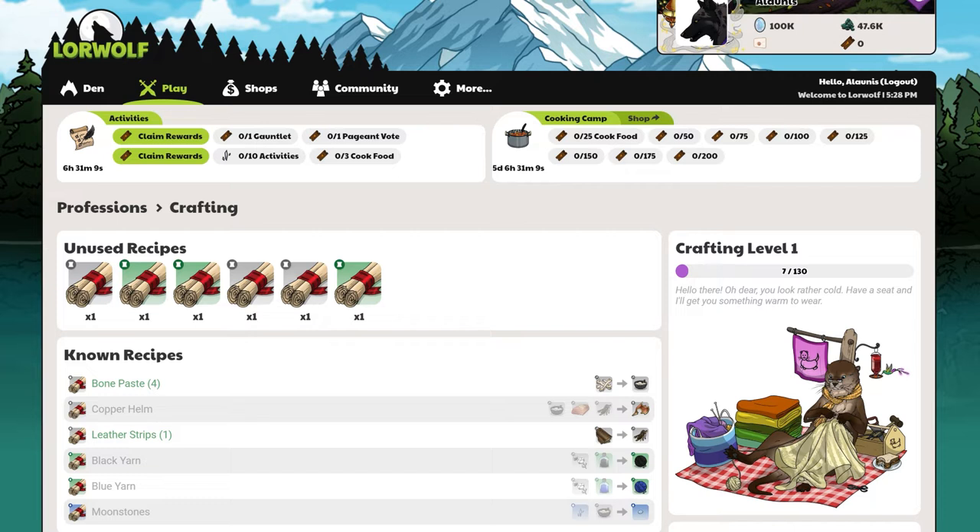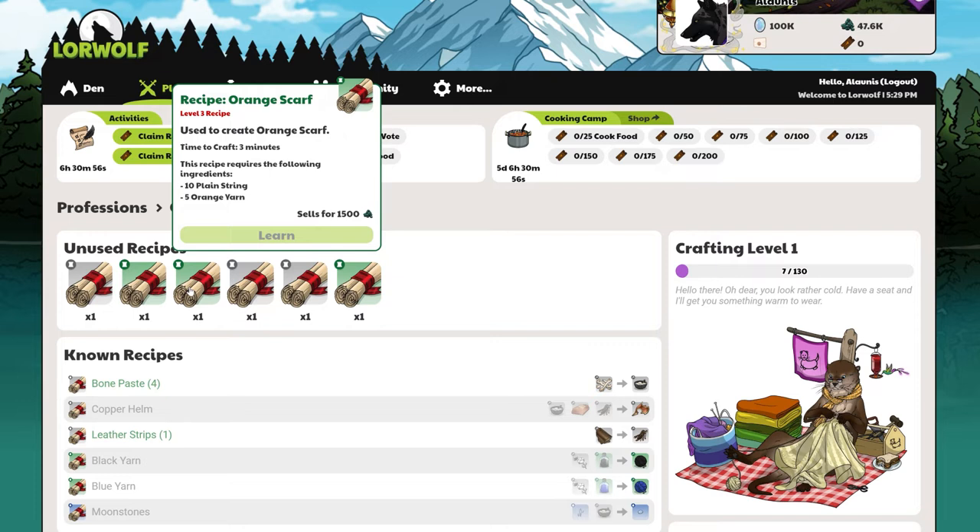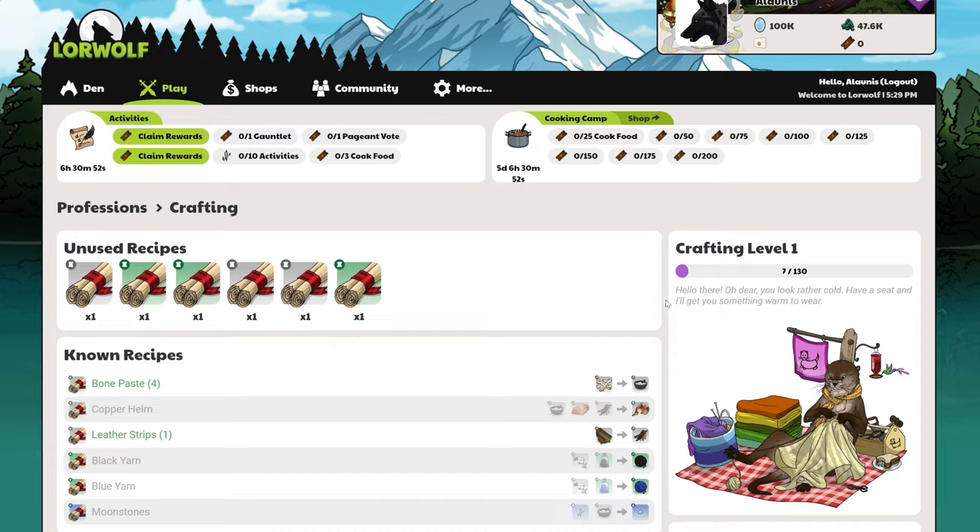First, I'll outline the general layout of the crafting page. Up top, you'll see all of the unused recipes you have acquired in your inventory. Hovering over these recipes will show more details, such as what the recipe can create, what ingredients it requires, and the level required to learn it. You'll see that most of these are too high level for me, so I'll have to wait to learn them until later on.